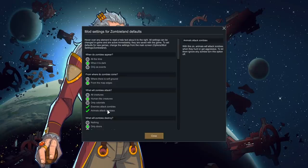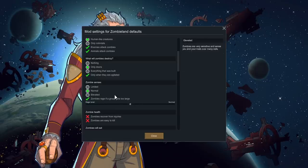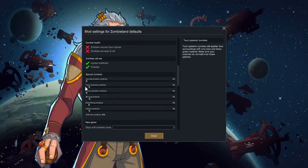What will zombies destroy? Only doors and only when they're agitated — I believe that's default. Zombie senses are normal. I've turned off zombies recovering from injuries because we're playing medieval — it might make things too difficult, as this system is balanced around charge rifles, not bows and arrows. I've turned on zombies eating injured creatures and corpses. I have not turned on easy zombie kills — I want them to be a challenge but not an insurmountable one.